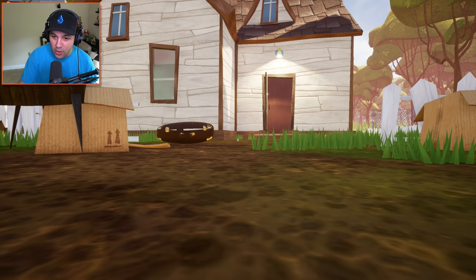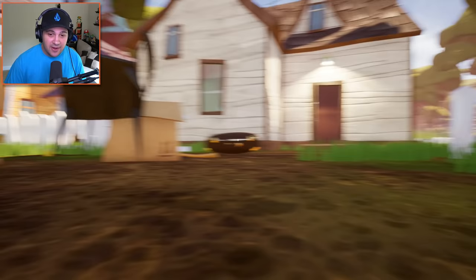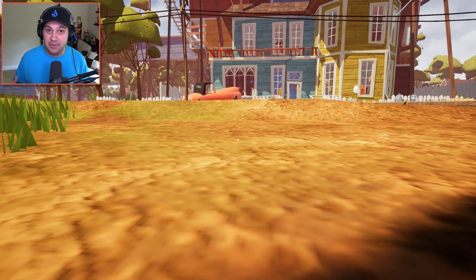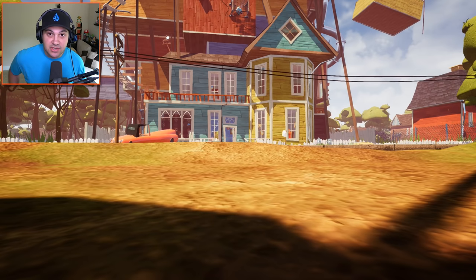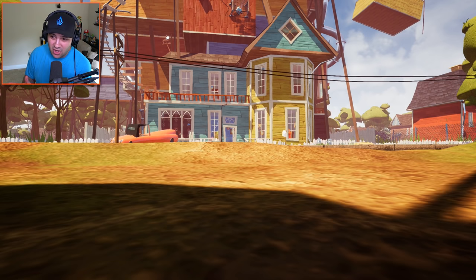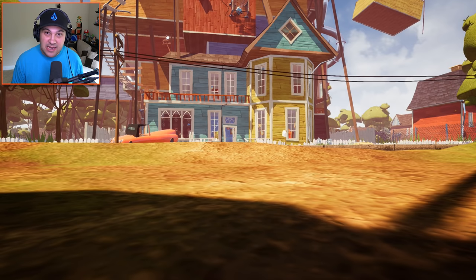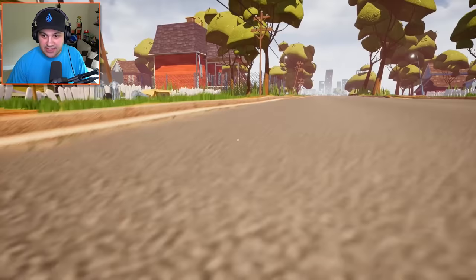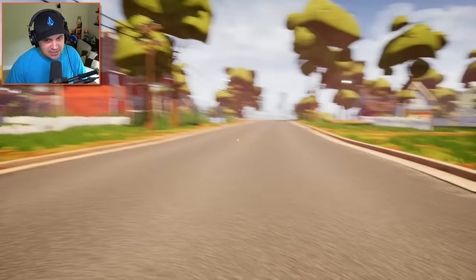Today we're doing something that a lot of you guys requested - the tiny man challenge. We're gonna try to get to the neighbor's basement as a very, very tiny little man. Our goal today is just to get to the basement. Basically we have to get the key card and we have to get the crowbar. Those are our two goals right now as tiny little man.